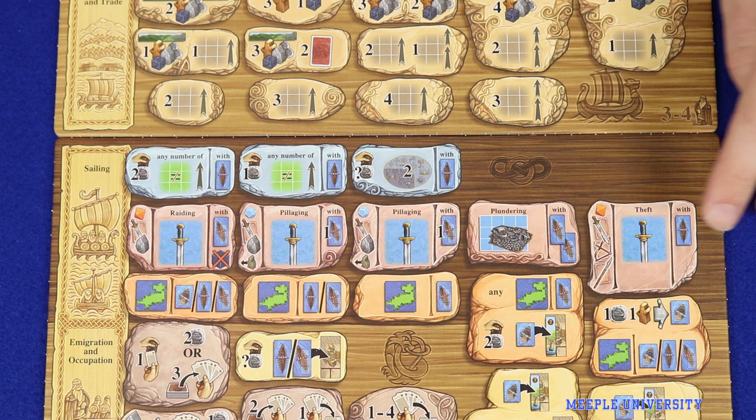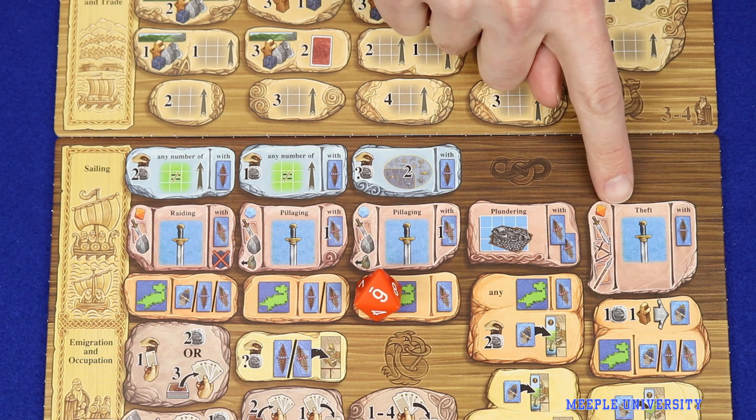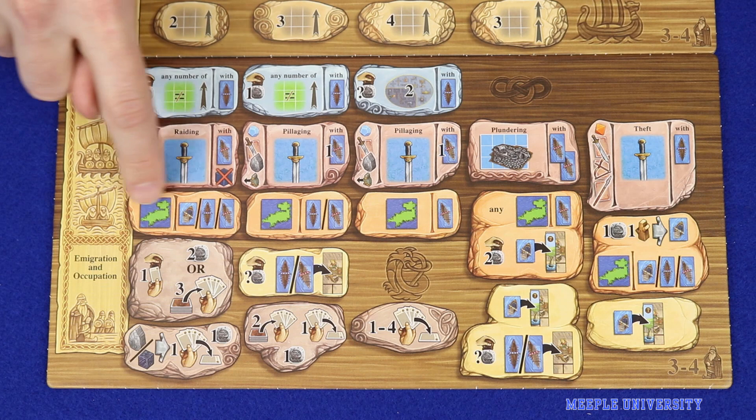This provides a way for players who don't have longships to try to get some plunder. To take the theft action, the player rolls the d8 up to three times attempting to roll high. The battle score may be increased by discarding swords, bows or spears. If successful, as for pillaging and raiding, the player takes a blue or special tile with a sword value equal to or lower than the final battle score. If unsuccessful, the player gains one of each of these three weapons as compensation.